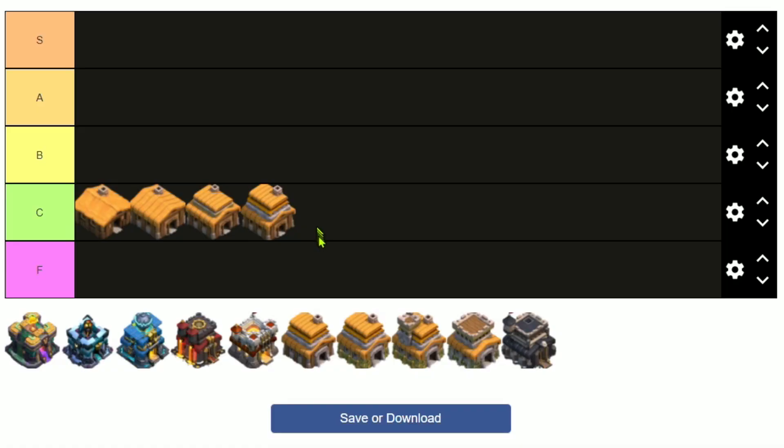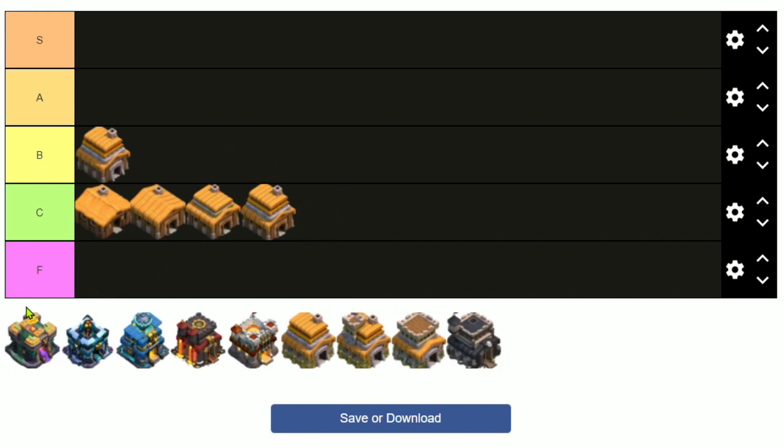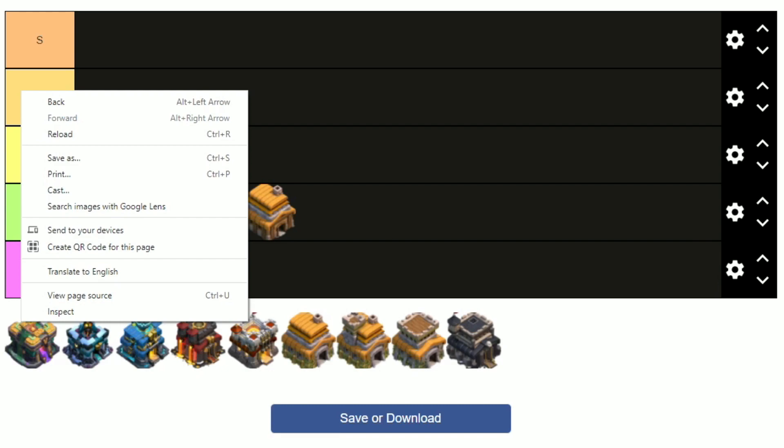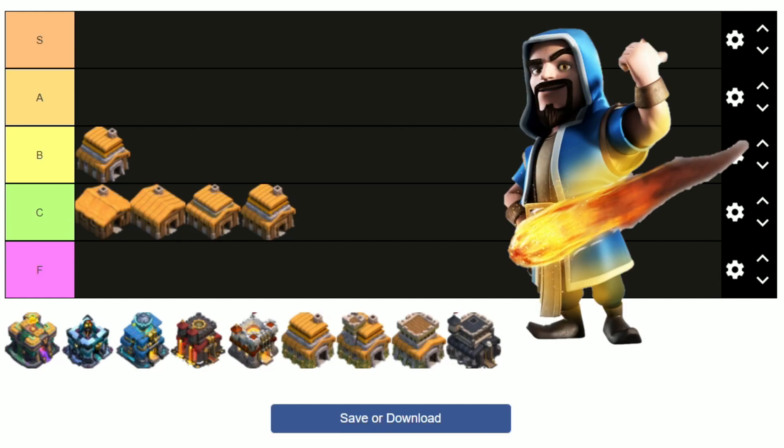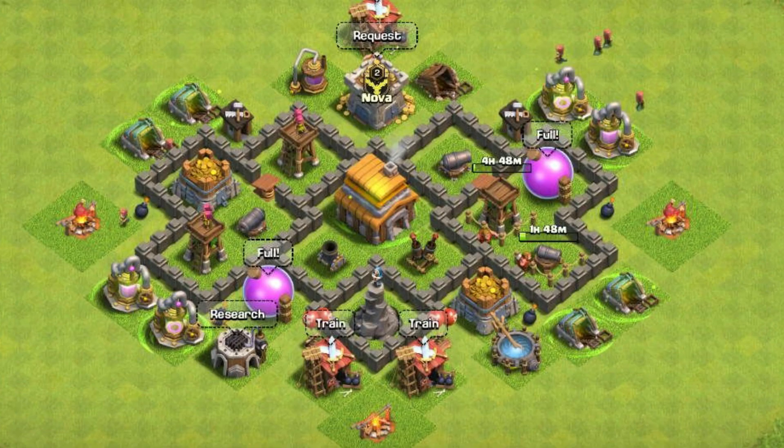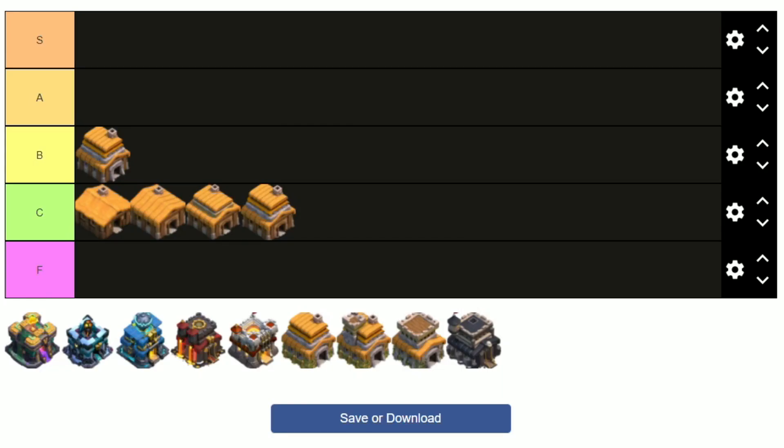Town Hall 5 I would give a B. I actually really enjoy Town Hall 5. I think it's one of the better town halls — kind of middle of the road, but I really like the fact that you unlock Wizards. At the lower town halls I love using Wizards, they're just so fun. This is also where you unlock the Heal Spell, so you can start doing the Giant-Wizard-Healer strategy. You can have Hogs in your Clan Castle — it's just an all-around decent town hall level.